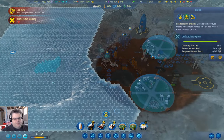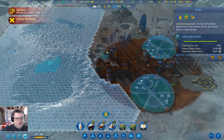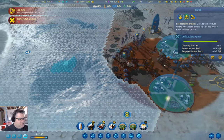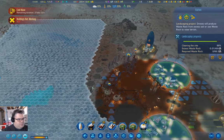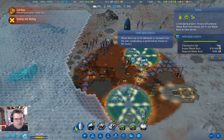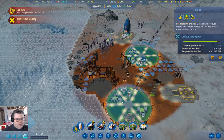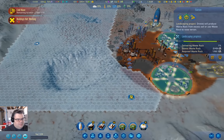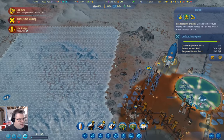Just about done — we're going to have a big open space over here. It's at 99%. Required waste rock — it needs to fill in the holes now.